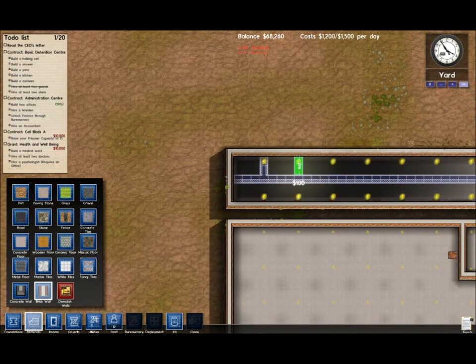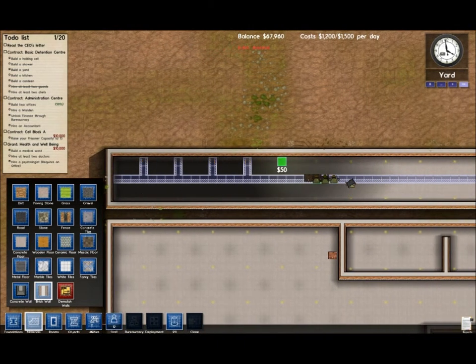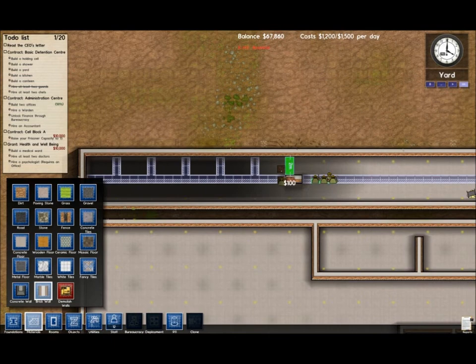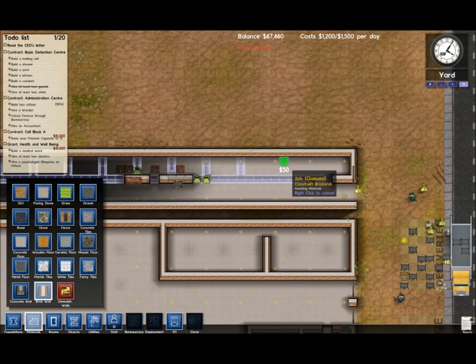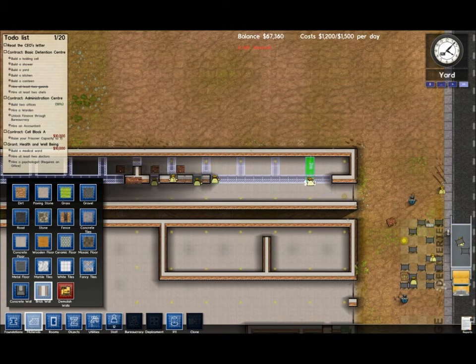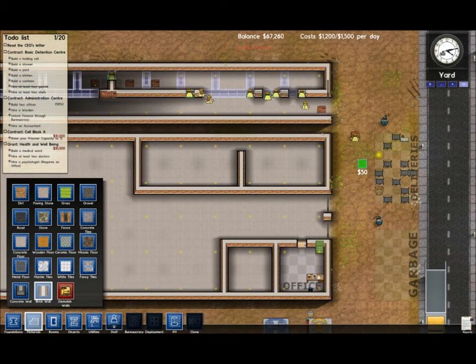Anyway guys, thanks for watching this. This is Prison Architect. You can find a link in the description, and of course you can search it up on Google if you're not a lazy ass like me. I hope you really enjoyed it - it's a really good game, $30, and even more if you want to put your name as a prisoner. Go check it out. Enjoy your day.